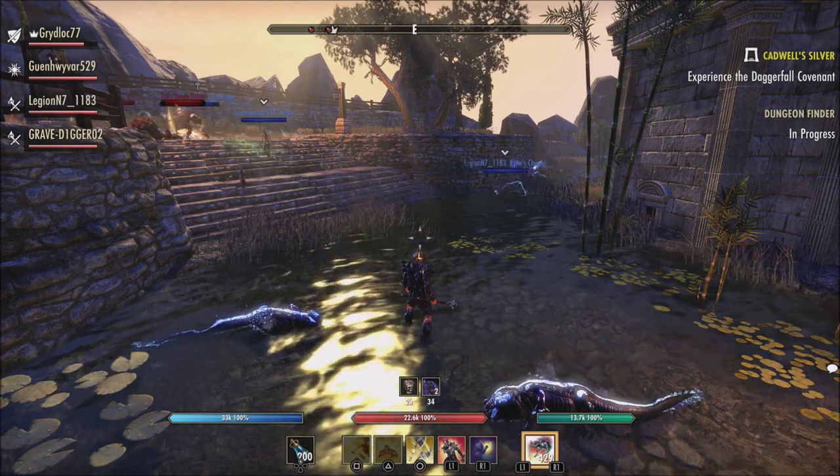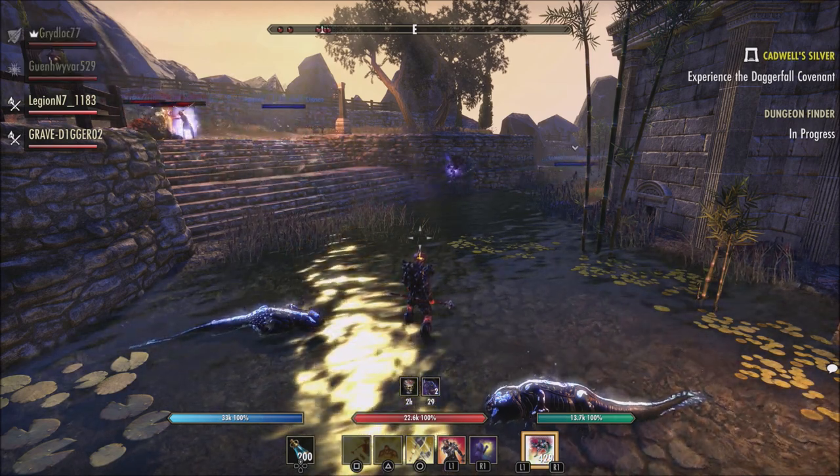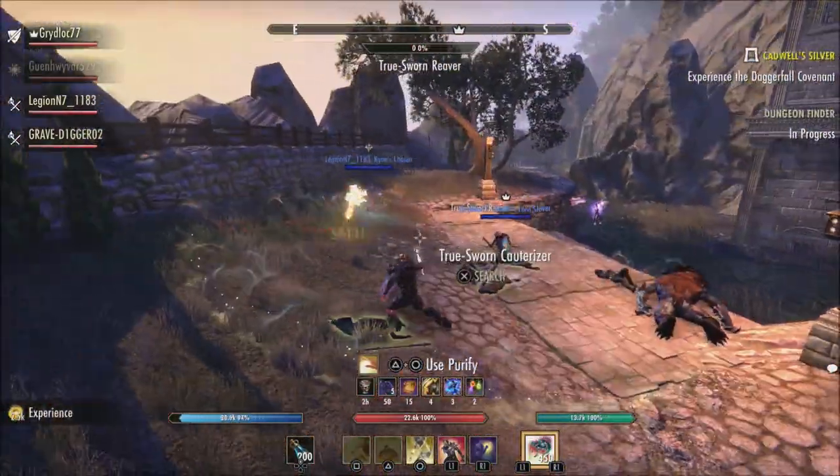First of all, the Engulfing Flames morph. They reduce the flame damage taken bonus on this morph to a maximum of 6%, down from 10%. The total sum of weapon and spell damage needed to reach the cap remains the same.